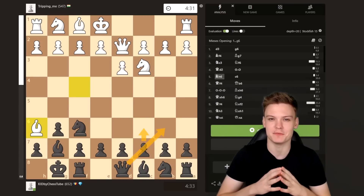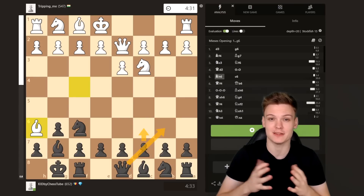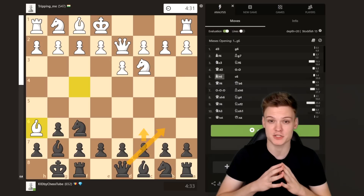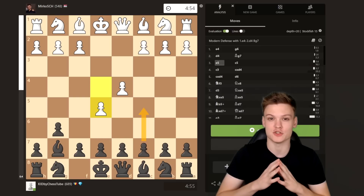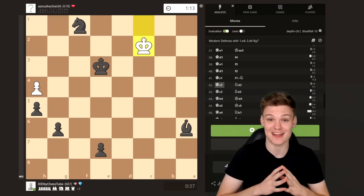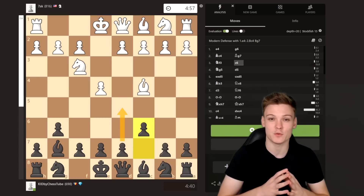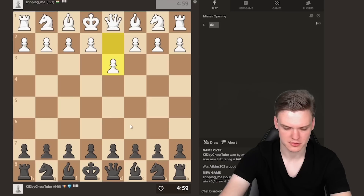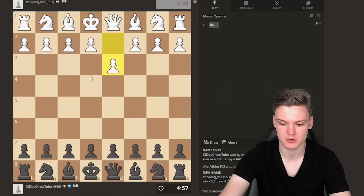Hey everyone, in this video we're going to be breaking down the following typical themes of the King's Indian Defense: how to counter the aggressive queen d2 combined with bishop h6, how to take advantage of a very common mistake that beginners do, how to checkmate with knight and bishop, and at the end of the video we will be countering the cheap tricks with bishop c4 and knight g5.